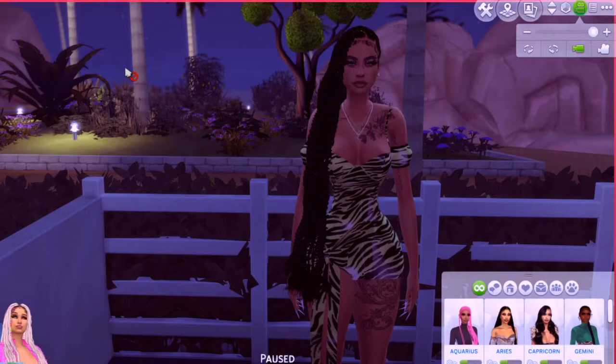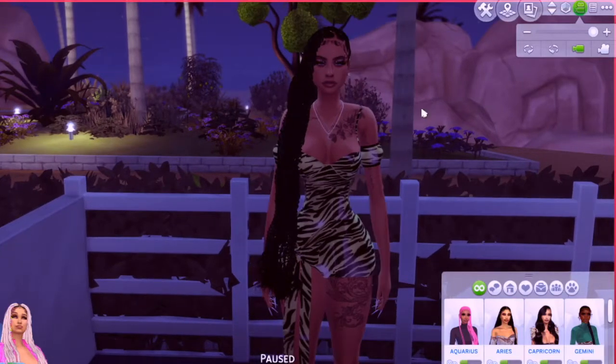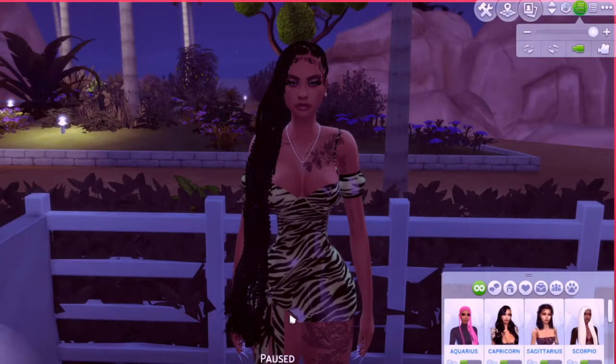I thought it would be fun to see how it goes. I'll leave her link down below in the description box — that's the inspo I got for this series. I'm going to introduce you to every girl in the house and we're going to get started with the first challenge. I'm going to make up fun, funny challenges and then we are going to be eliminating zodiac signs from each round until the very last person standing wins as the best zodiac sign for Sims.